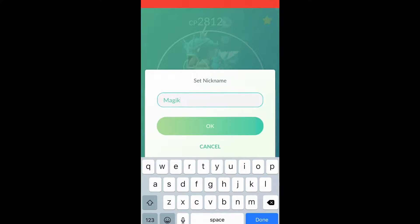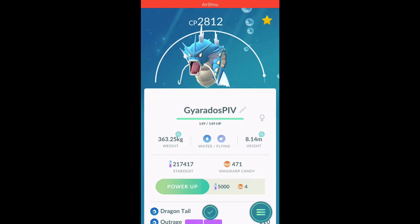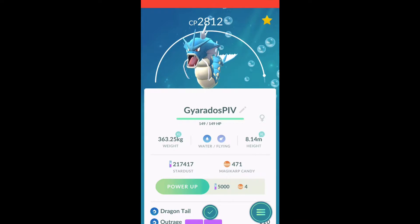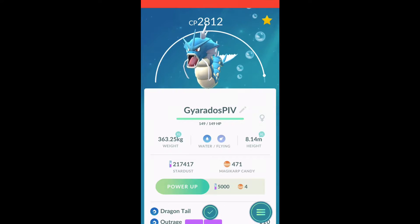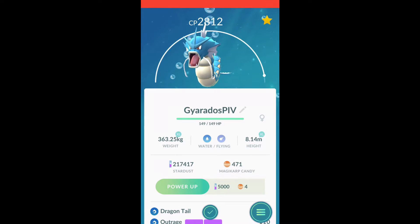We're gonna rename this Gyarados — just kidding, not 'Trash.' We'll throw him in gyms for defense since there's not much else he can do without Outrage offensively. The sad streak continues. I don't know when we're gonna break this streak of worst luck. All I want is a strong Pokémon with a good offensive moveset, but it looks like it's never gonna happen. Let's move on and see what else we can evolve.